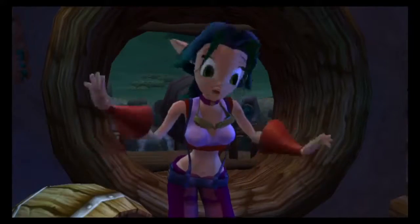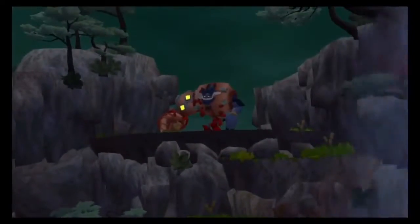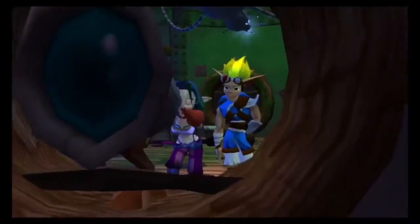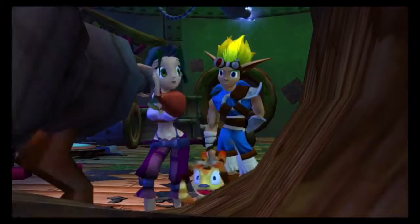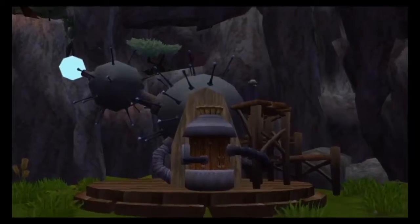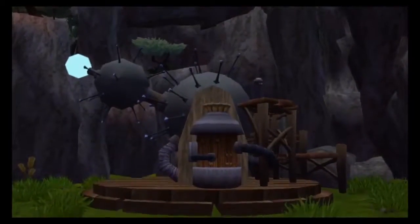No, no! I mean, Rock Village is being bombarded with flaming boulders! And it looks like the Blue Sage is working on a levitation machine to move them! Assuming it's operational, we're gonna need power cells to fuel it!